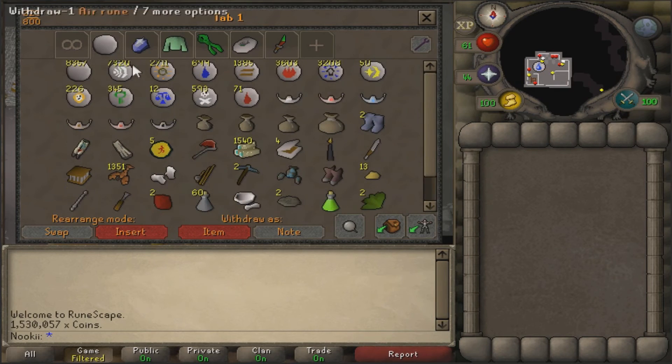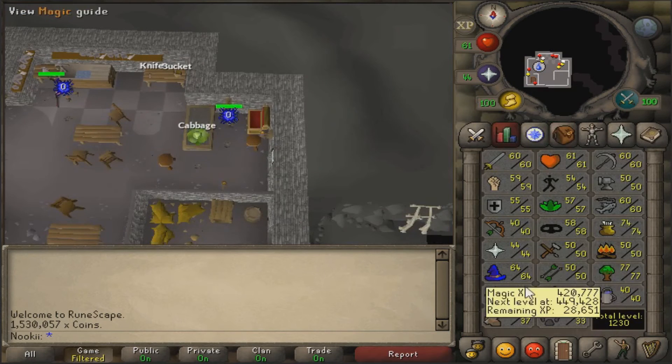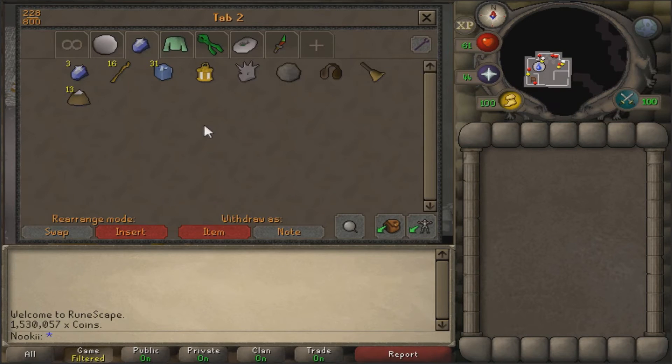Second is my slayer tab. For right now I have no loot at all. I have just gear that you can use against slayer, because right now for me being 56-57 slayer, I don't have any rare loot. But I'm going to put them in here when I eventually get them.